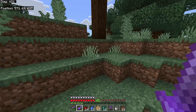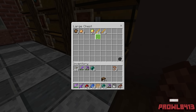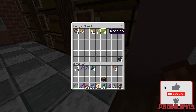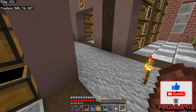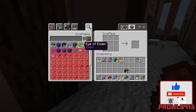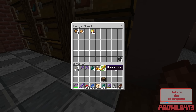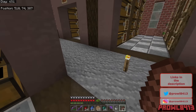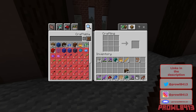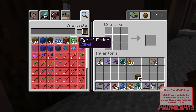I recommend getting somewhere between 16 to 18 ender pearls. The other ingredient you need is blaze rods, which you convert into blaze powder. We went over blaze rods in the last episode where we conquered the Nether fortress, so I recommend going back to watch that episode if you need to know how to get them. As you can see, we can now make Eyes of Ender.